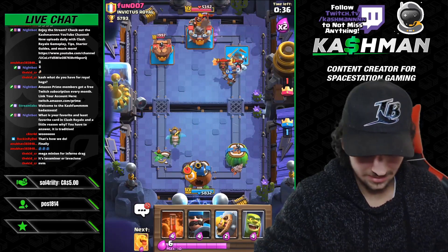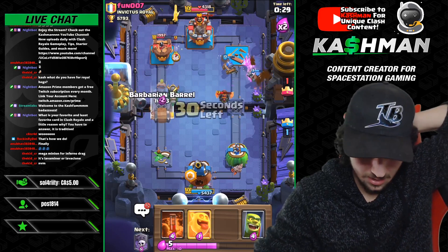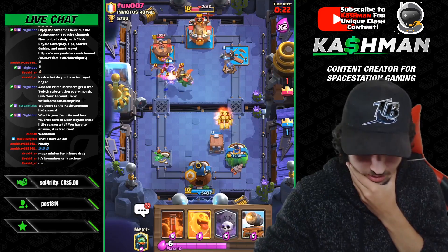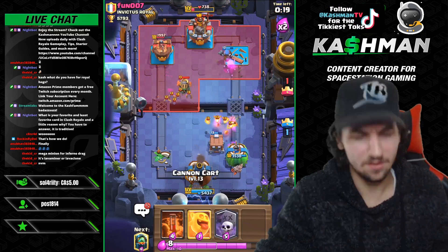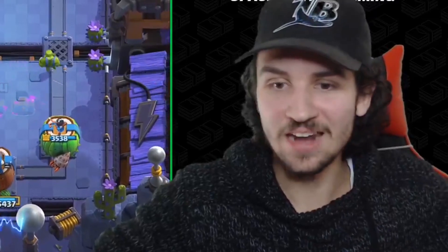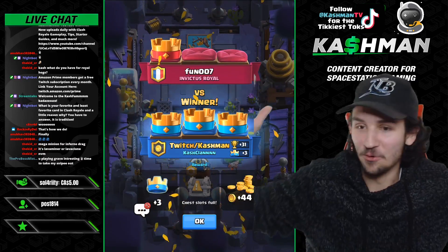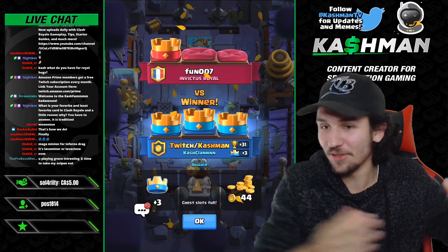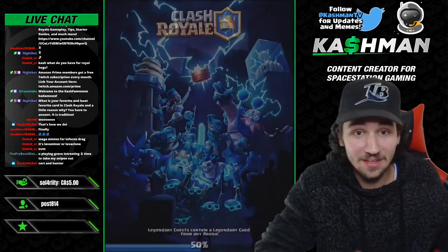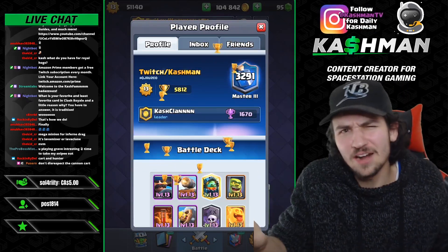The Hunter is still alive — this is getting roasted. I'm going Hunter for the baby dragon and just keep applying pressure. Inferno Dragon's doing work. I didn't even notice I won — who won that for me? Was it the Cannon Cart? I was focused on defense and wasn't even paying attention to offense. That just shows you how broken this deck is — it just does the work itself. Three crowns, and I'm at 3000 trophies. That's what this deck does.